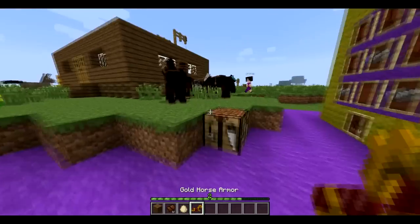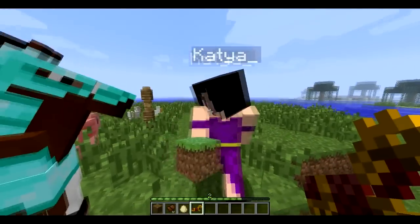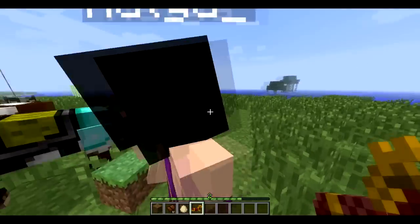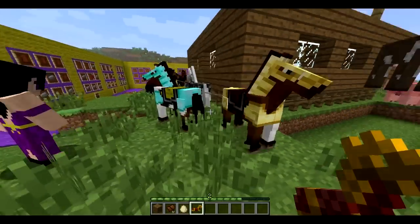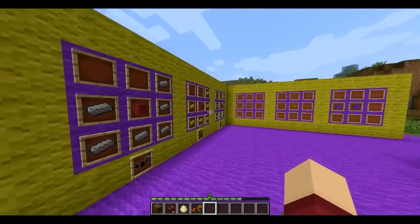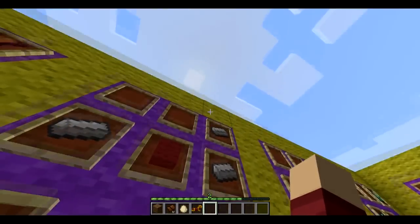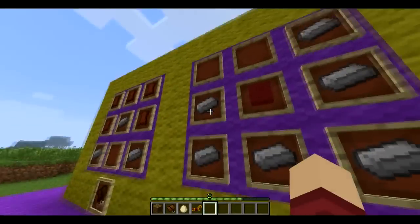You just walk up to your horse and right-click it with the armor — it doesn't seem to be working for some reason — and it will be armored. Extra defense. It's crafted with a block of wool in the middle and a J-shape of armor. So this is probably the neck of the horse, and this is where the butt of the horse comes.